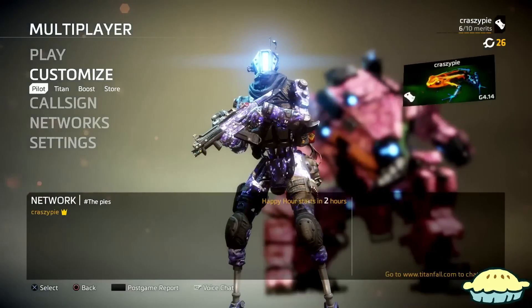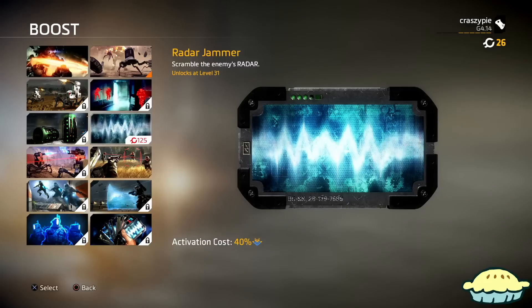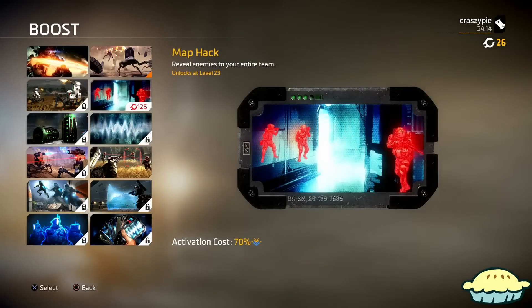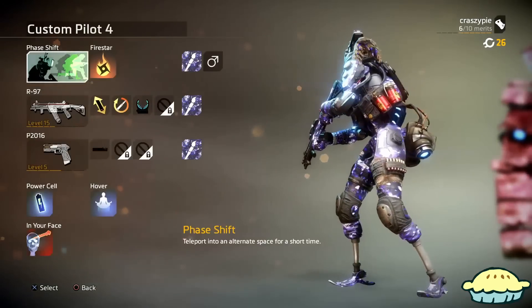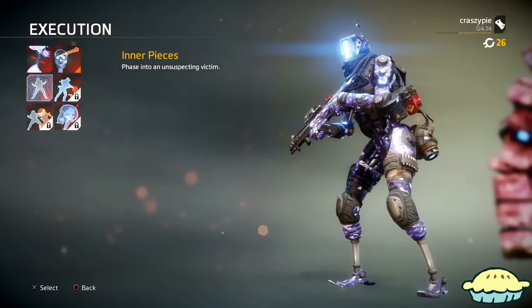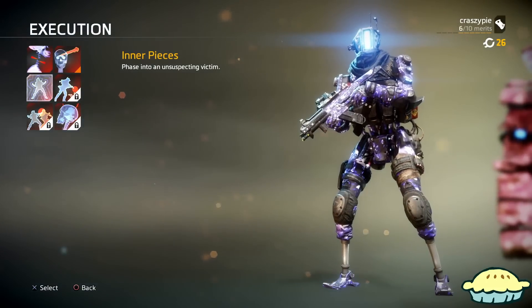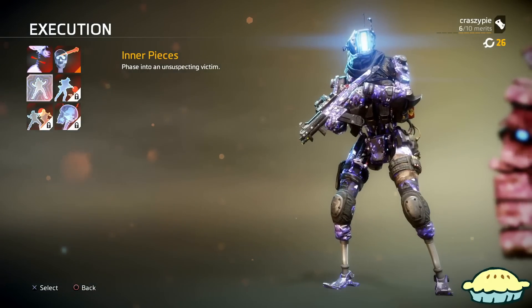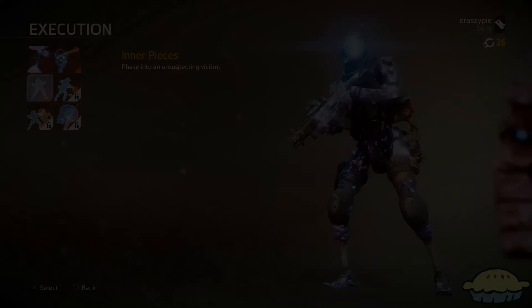The boost I recommend for this class is definitely Map Hack. Map Hack is pretty much where you can see enemies through walls — you get a glimpse of where they are. So if you're going for assassinations, which is what I did, you can definitely get them. I actually got Inner Pieces in about three games of me actually trying this. You can definitely get five, ten, or even twenty assassinations in one game with this class. If you enjoyed this video, make sure you leave a like, subscribe, and I'll see you guys tomorrow. This class is insanely strong for getting assassinations and sneaking up behind enemies. Peace.